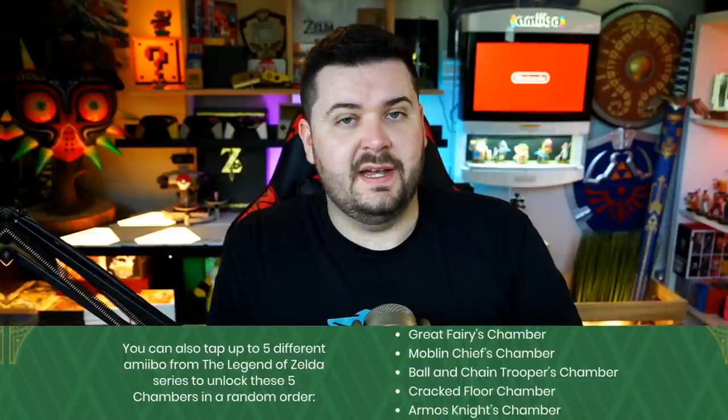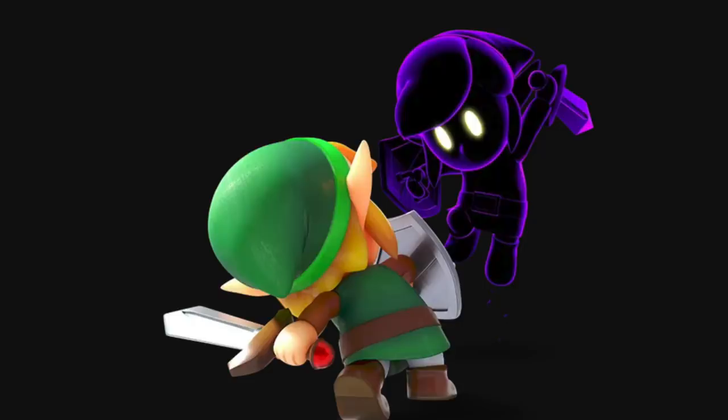If you scan the brand new Link's Awakening amiibo — again, not released yet — you get a plus effect for Shadow Link. Shadow Link does not appear anywhere else in the game except in this special dungeon setup. You can place him on any room and he'll chase you down and battle you, adding difficulty to the dungeon you create, which means you get some better rewards.